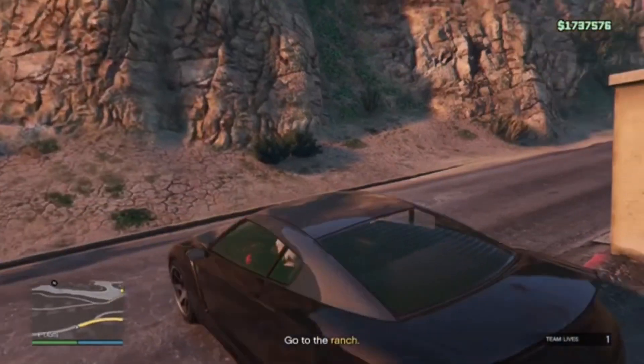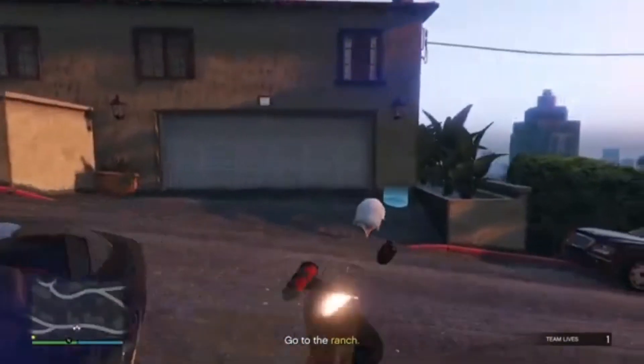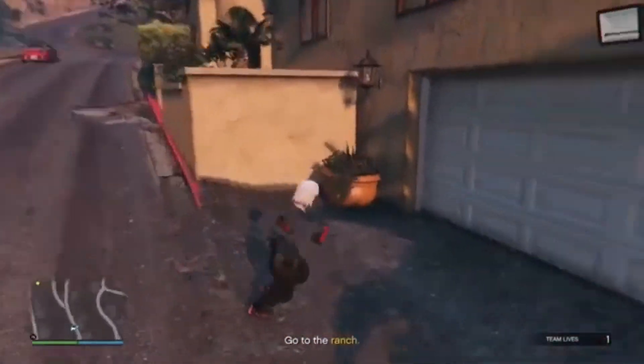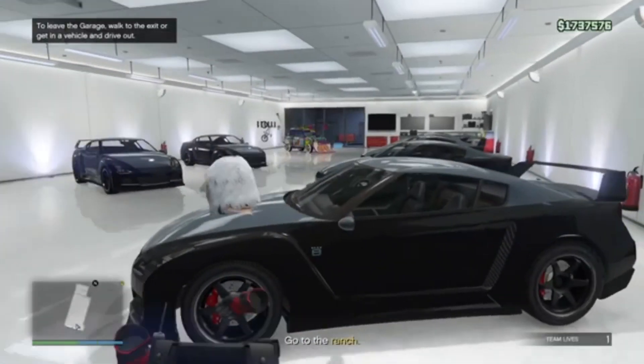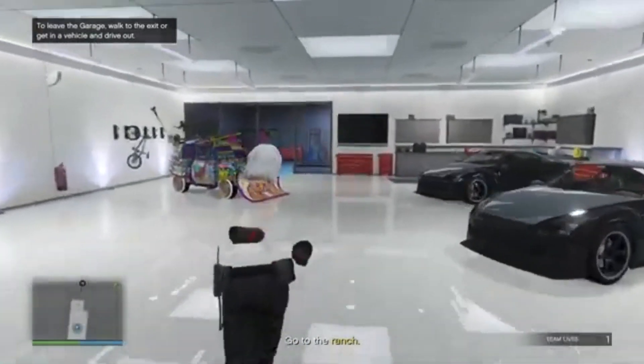Once you come out, just drive forward a bit and then head back into your garage. Once you get in your garage, you're gonna want to go over to the izzy — or any car you want to duplicate.